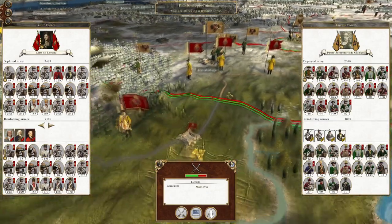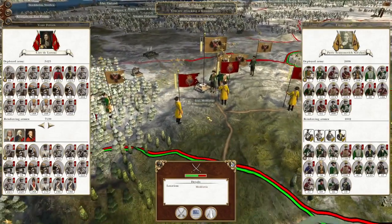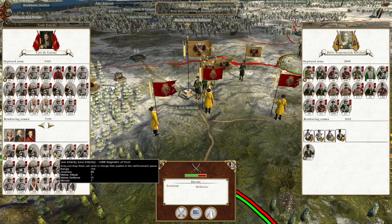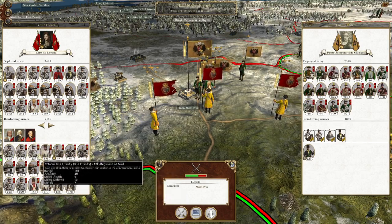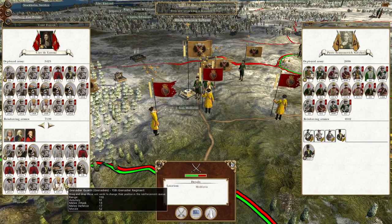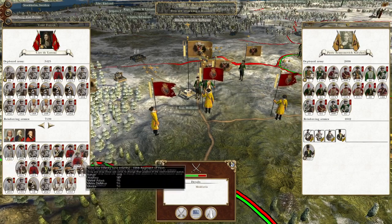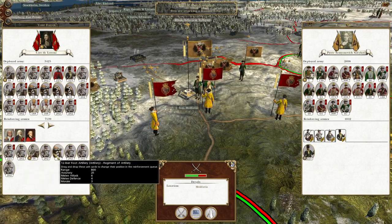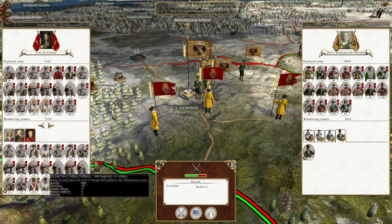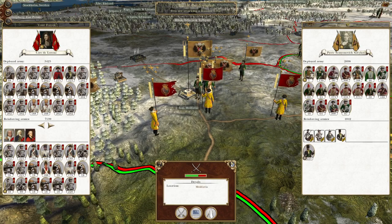To pick up where we left off: thanks to a series of desperate Russian assaults in the Romania-Moldavia region, the Russians are now on the back foot and I have strategic momentum. I've gathered my force in the best condition and pushed them up to the front line. I'm going to make sure with both of my armies that I've got a mixture of better infantry and cavalry coming in first, because fundamentally I do not need more artillery.